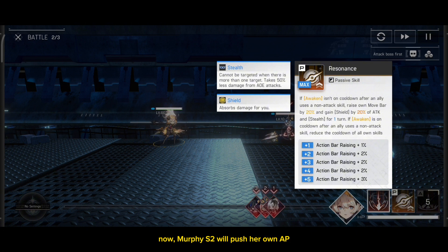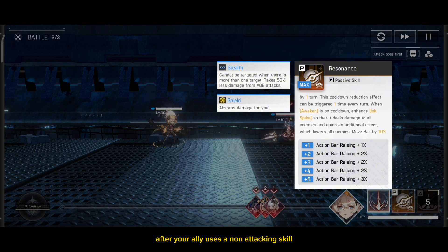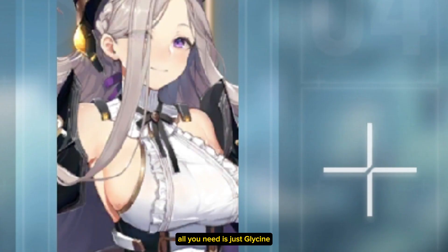Now, Murphi's S2 will push her own AP, grants herself a shield and stealth after your ally uses a non-attacking skill. And a modern problem requires a modern solution. So you don't need Timmy, Clarice, or yada-yada. All you need is just Glycine.